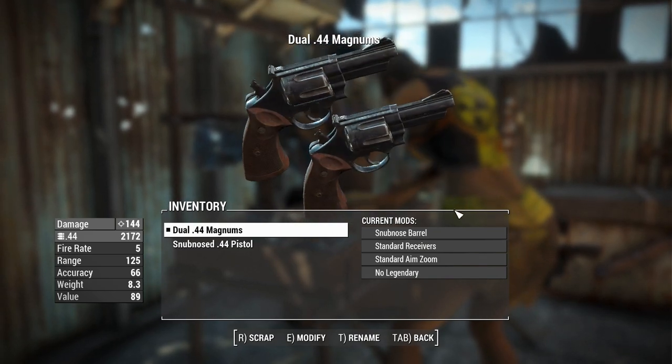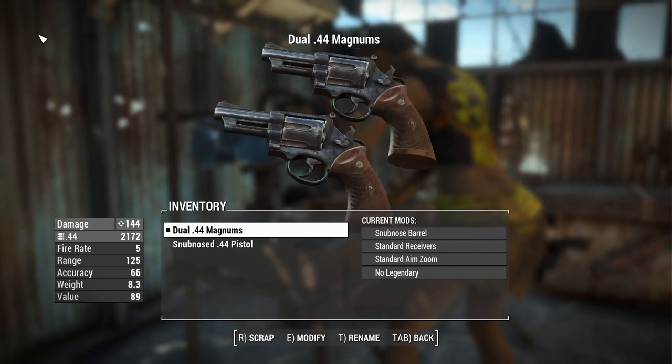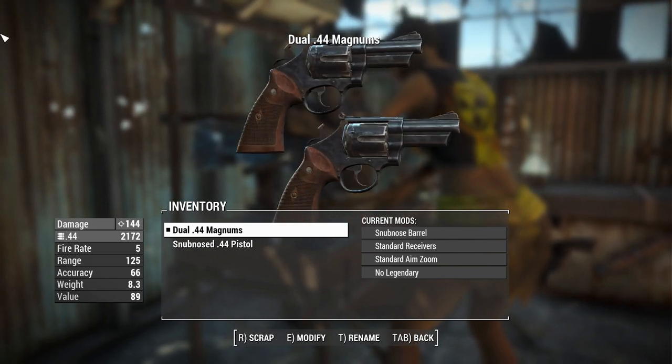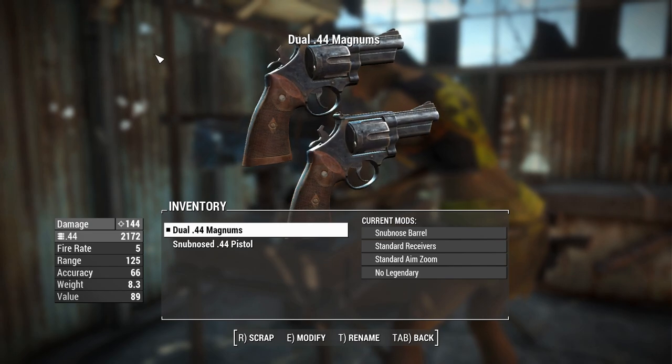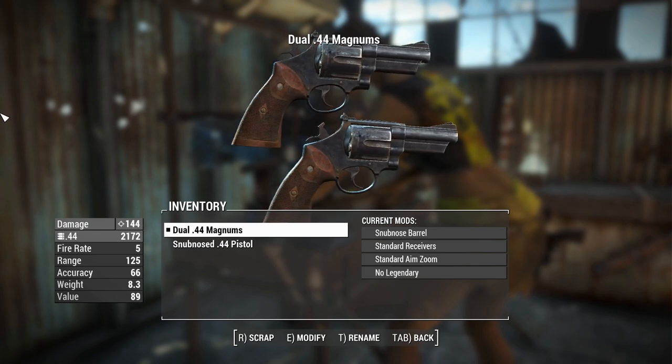G'day, this is Captain Noob, and this is Dual 44 Magnums, a vanilla weapon that you can hold two of at one time. It works a little bit like the Juga pistols that we did a while back, but I reckon this works a little bit better, and you get two revolvers - it's double the big iron.